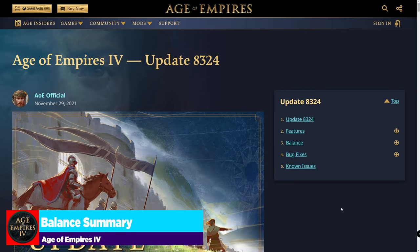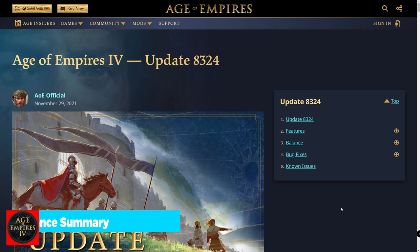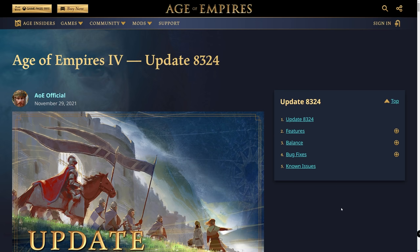Age of Empires 4 just launched their new update 8.3.2.4 and with it the meta has shifted pretty wildly. In this video we're going to go through some of the balance and bug fixes of all of the civilizations and talk about how this is going to drastically shift the way competitive games play in Age of Empires 4, especially if you are a Delhi Sultanate main.